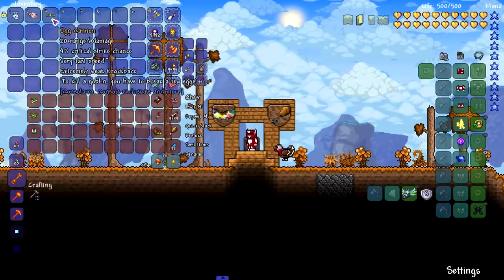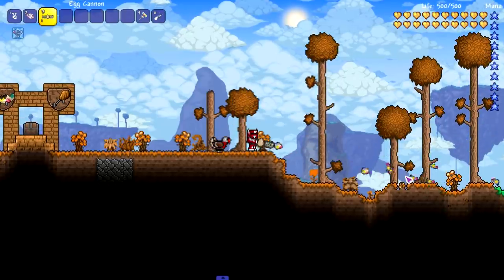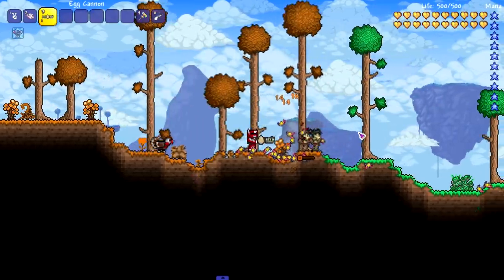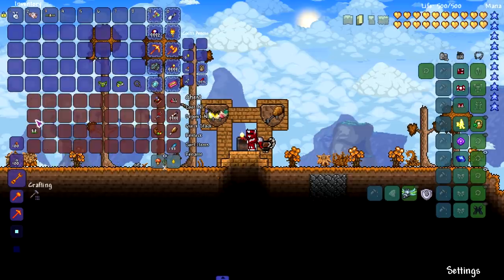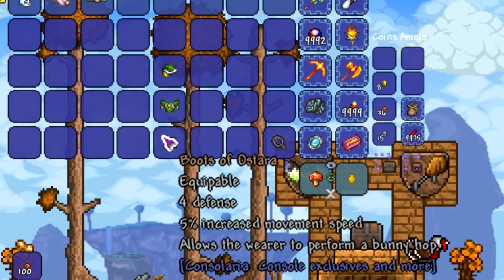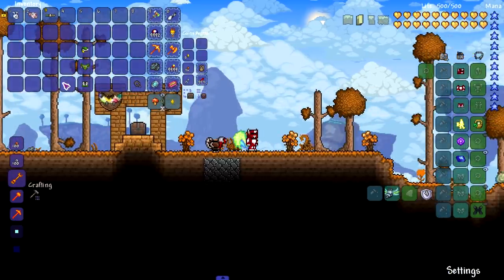We got one of the OG weapons — the egg cannon. To kill a goblin you have to break a few eggs, as they say. These just straight up hit, they don't explode. Not a bad early weapon. Like I said Lepus is fairly easy to take on, just has a lot of health. Then we move on to the Ostara set — 5% increased movement speed on the hat, 5% on the jacket, and 5% plus a bunny hop ability on the boots. The bunny hop is really cool.